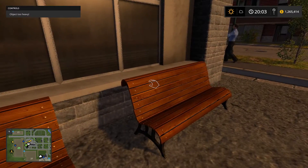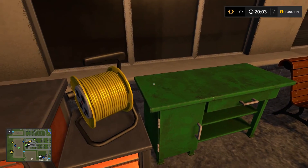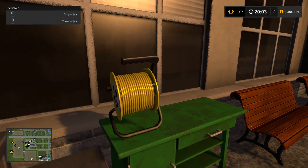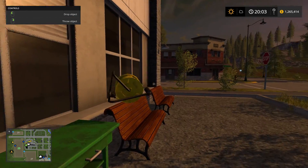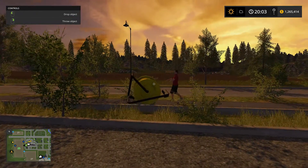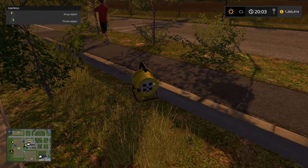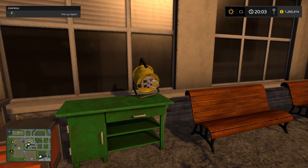The other thing is you can actually pick up stuff and move it around. Not exactly sure why, but oh — you can throw it. Alright, let's throw an air reel at somebody and see what happens. Okay, that doesn't do anything. Oh, it's not an air reel, it's an extension cord. What am I talking about?